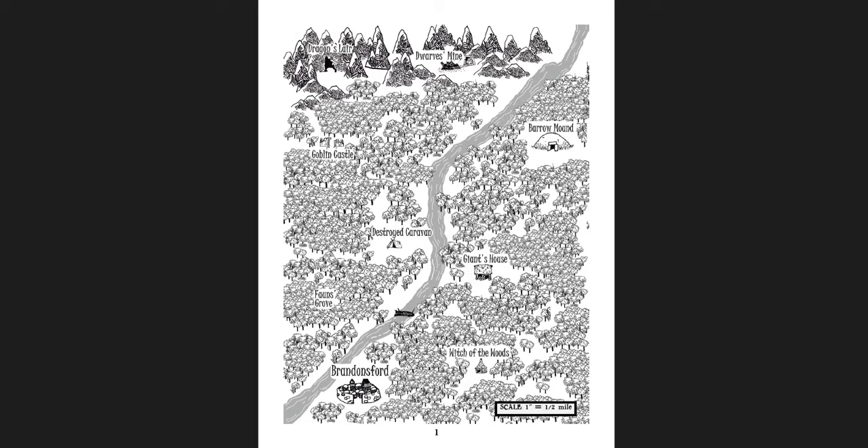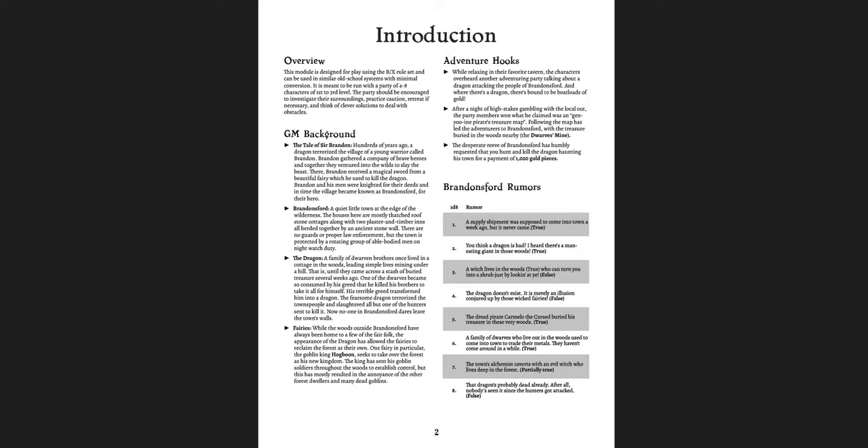Everything is given in very generic terms: the Barrow Mound, the Goblin Castle, the Dragon Lair, the Dwarves Mine, the Giant's House, the Witch of the Wood, the Fawn's Grove, the Destroyed Caravan. And that's the sort of adventure you're getting here — fairy tale. I say generic, but not in a negative way. Generic fairy tale where you have a dragon, fairies, a witch, a giant, and goblins in a very cool little region. I took a lot of these ideas and put them into my Westmarches sort of fairytale forest, and it was great, especially the dragon, which is a really cool take on a dragon.